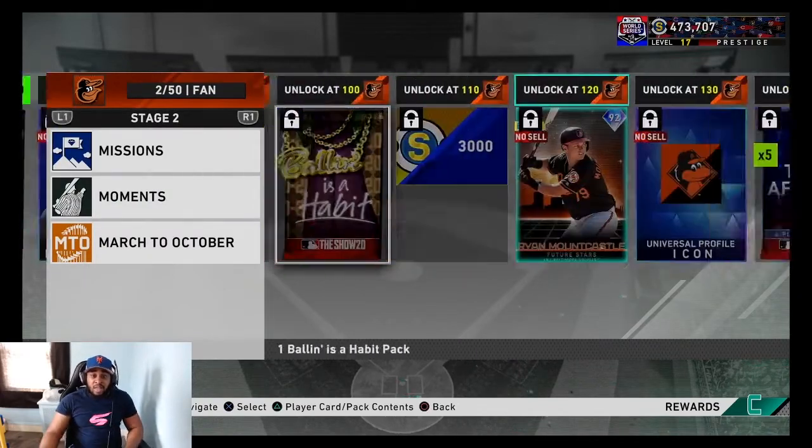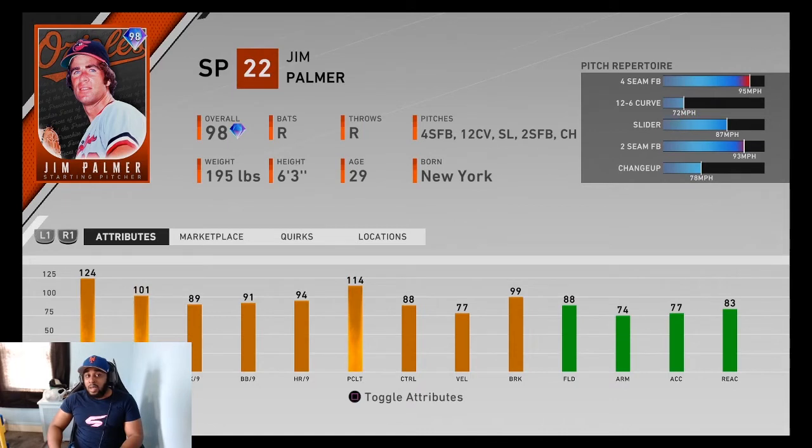We're going to start with the Baltimore Orioles. Their Stage 3 card is Jim Palmer, 98 overall. The pitch mix is fastball, slow curve, slider, two-seam, changeup — good per-nines, that's why he's a 99. He's got a funky delivery, but Jim Palmer's never been a super ace-type pitcher at the top of your rotation. Depending on what level you play, he might be solid. High stamina is huge. I personally wouldn't put him in my rotation, but if you think the pitch mix works for you, go for it.